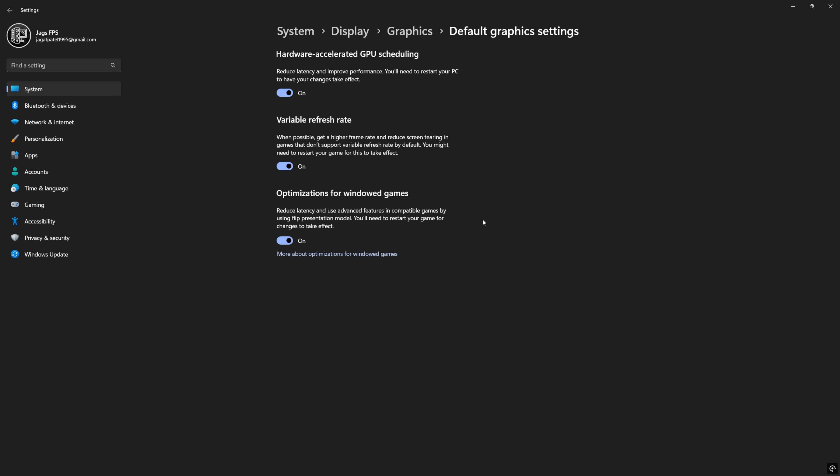Click Optimization for Windowed Games. This is going to help if you're playing in borderless windowed mode. Since Windows 11 uses a flip metering model, this is going to cut down on latency a lot. Previously we would have to use full screen exclusive for the lowest latency, but now it's pretty much negligible — like a 0.5 millisecond difference. So this one's a pretty important one if you play on full screen borderless.